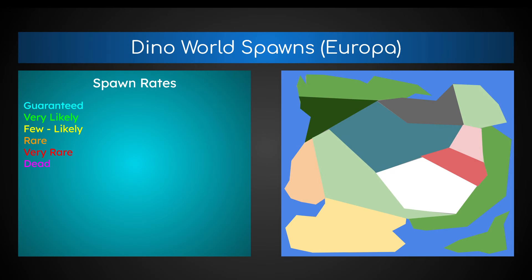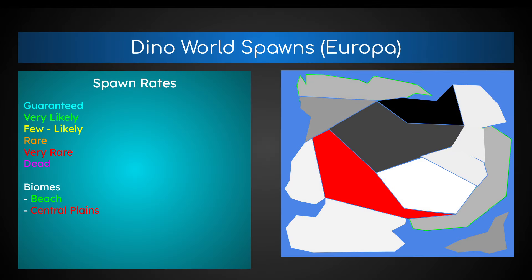The Dino World spawns for the main map of Europa: blue is guaranteed, green is very likely, yellow is few to likely, orange is rare, red is very rare, and purple is dead. The beach biome is where you're very likely to find them — specifically the jungle beaches of the northern jungle and the eastern jungle. Other beaches aren't viable: deserts are too hot, badlands are way too hot, volcanic bays are too dangerous, and highlands are for Gigas and Karcas. You can also find them very rarely in the central plains area, but you want to go to the jungle beaches to find them.